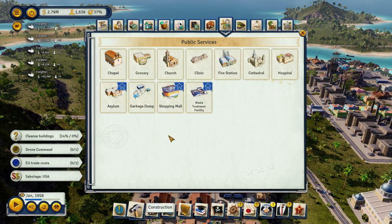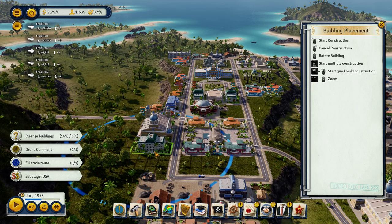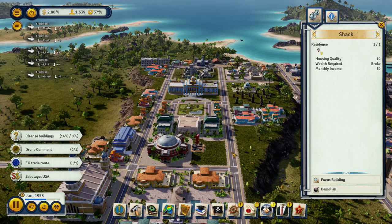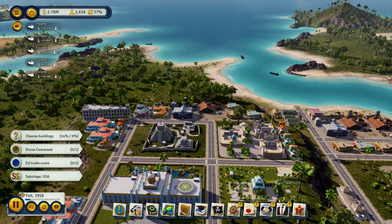We've got two more embassies we actually need to build. Oh, we can't — not there. Oh, there's slums here? No. Listen here, broke people — go live somewhere else.